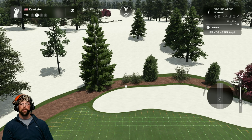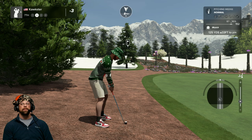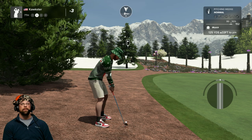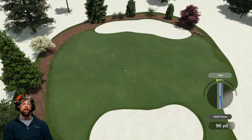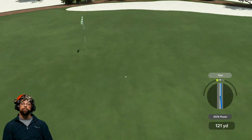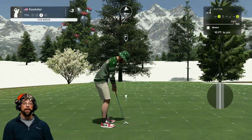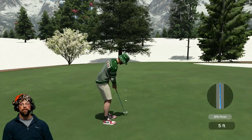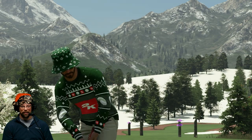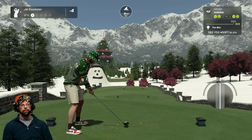Good lie in the mulch — let's take advantage. 86 to 93 yards, up 33. On the green — not bad whatsoever, nice easy putt. Pretty straight, and that's your fourth birdie of the day! Four birdies in a row!